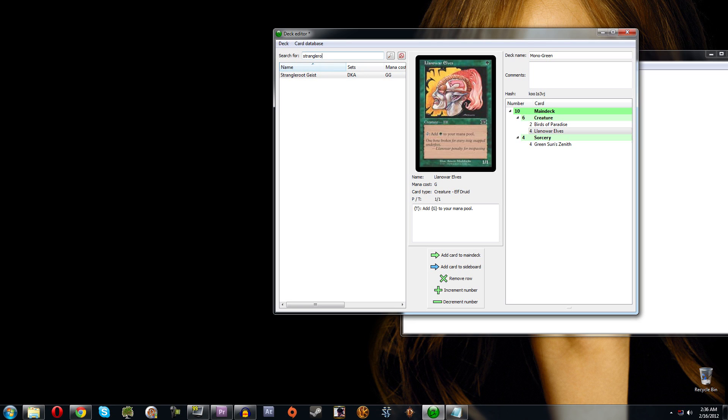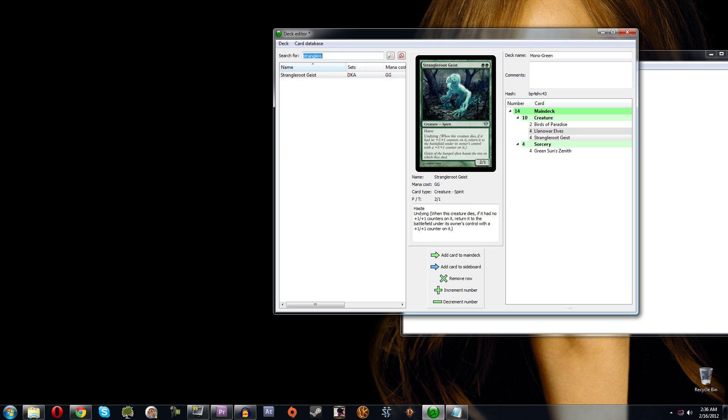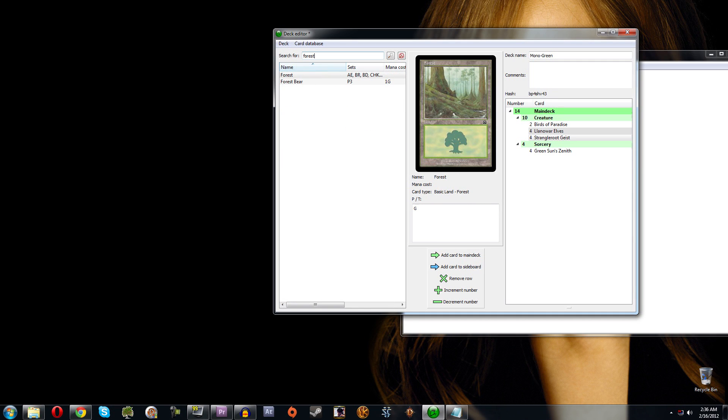You can also make sure the card is highlighted and hit Remove, which gets rid of it as well. Now let's add some lands — I want a bunch of Forests. I can just keep hitting Enter. There isn't a way to add a specific number in one step, so you just hit Enter a bunch of times. And that's the basics of building a deck.